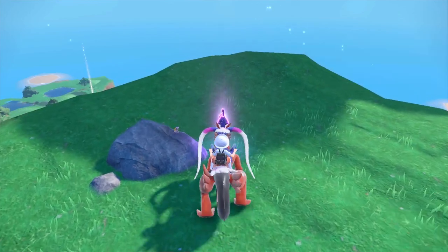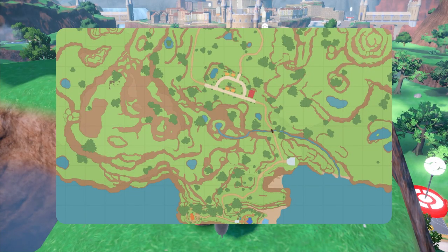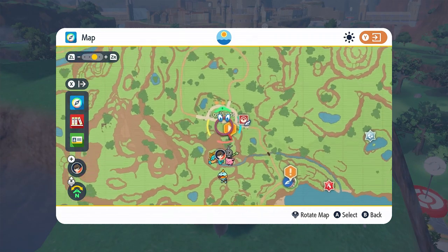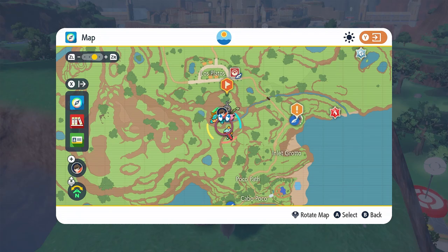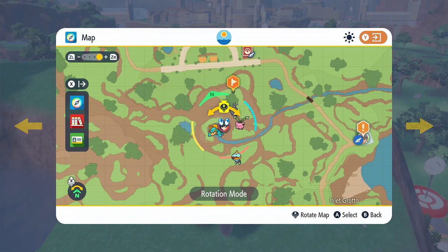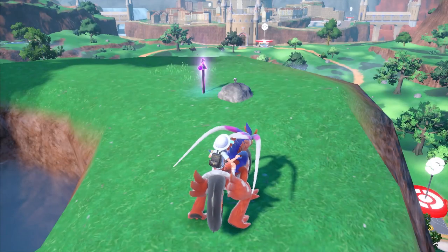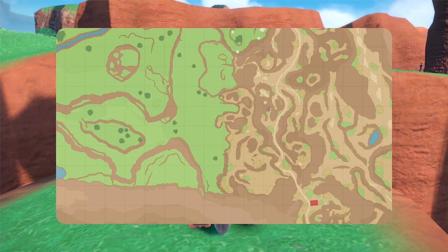The next spike is going to be directly below Los Platos. Fly to this corner and go literally directly south — it is going to be at the top of this mountain right at the edge of where the water ends, and it'll be right here in front of you.